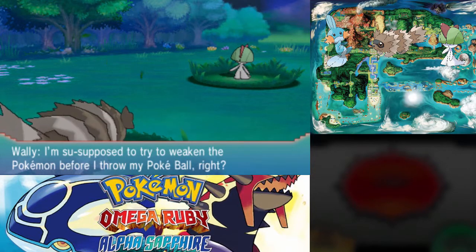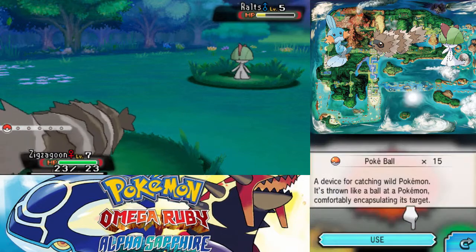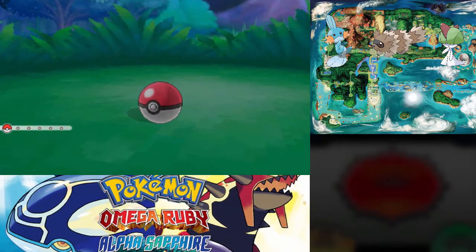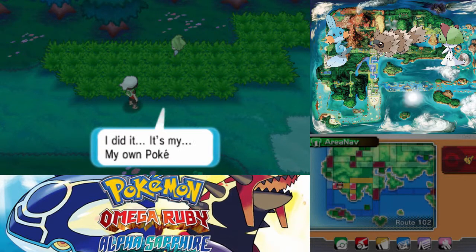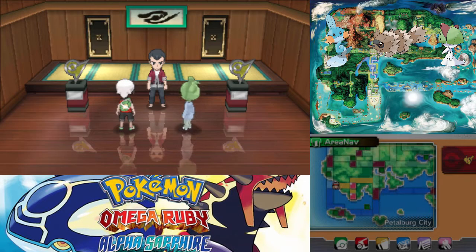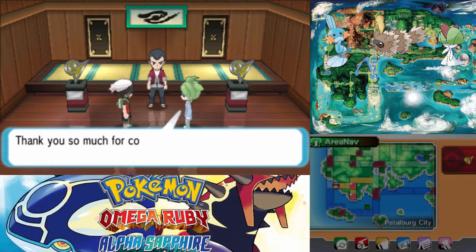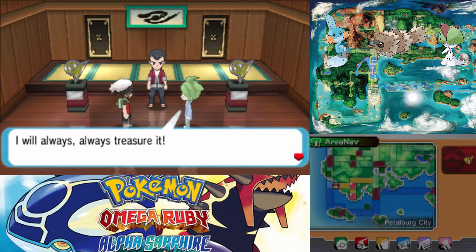I'm supposed to weaken the Pokemon before I throw my Pokeball, right? I read that in a book recently. What is it with everyone reading stuff in books in this game? He got 15 Pokeballs — Norman said 'let me give you a Pokeball' and then gave him 15. Jeez, May said she was going to give us some and only gave us 10 — what a jerk. I did it — it's my own Pokemon. Thanks so much, Orlando. Let's head back to the gym. I love the reflective floor. Did it go well? Yes, it did. Let me give you back your Pokemon. Thank you so much for coming with me — it was all thanks to you that I was able to catch Ralts. My very own Ralts — I will always, always treasure it.